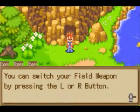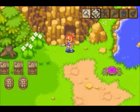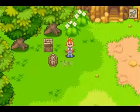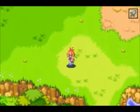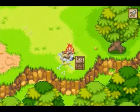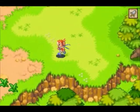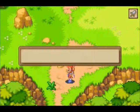We can switch our field weapon by pressing the L or R button — hammer, sword, axe, or spear. Or knuckle and drill, but they didn't say those. So now we have a sword. It does the same things as the hammer. The hammer is only there for some things. But for now, the sword can be used if I break all these boxes and get worms.